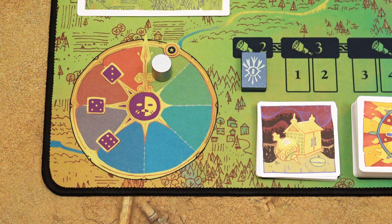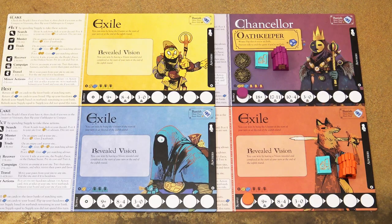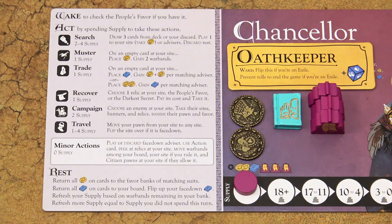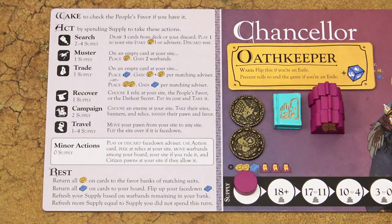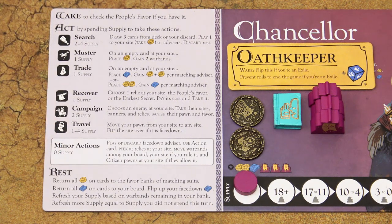The game of Oath is played in rounds, with a maximum of eight rounds. In each round each player takes one turn, starting with the chancellor and then continuing clockwise. On your turn you will go through three phases: first the wake phase, an administration and upkeep phase; second the act phase, in which you use your supply to take major actions and some minor actions; and finally the rest phase, another administration and cleanup phase.